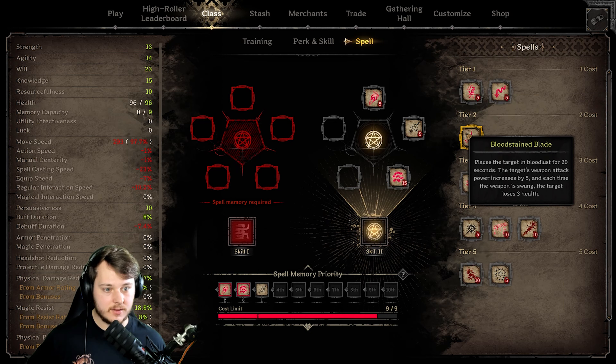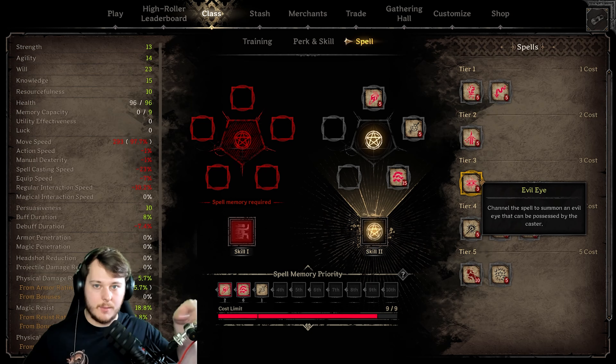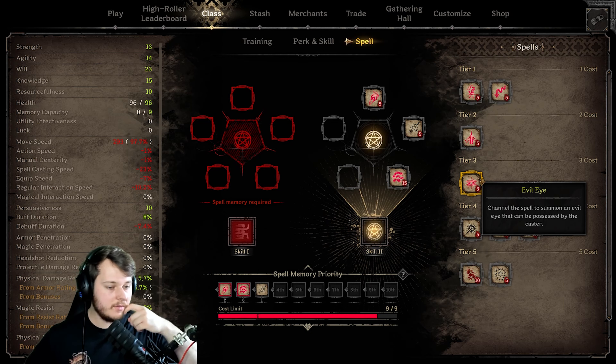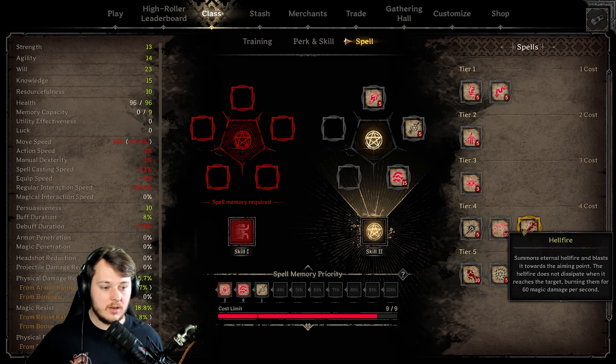There are more spells. Bloodstained Blade places the target in bloodlust for 20 seconds — the target's weapon attack power is increased by five and each time the weapon is swung the target loses free health. Evil Eye: channel the spell to summon an evil eye that can be possessed by the caster. I don't know what that is — if it's like an eye that floats around the map and you can use it for vision like a camera. Ray of Darkness projects a dark beam dealing three magical damage per second to any target it touches. You can aim and move while channeling the beam, so it's like the one the wizard has but you can actually move with it.